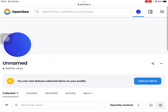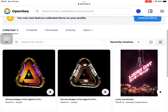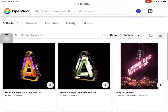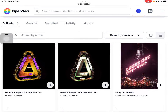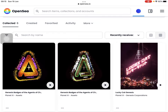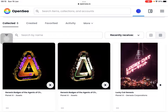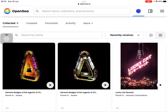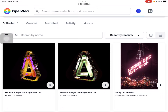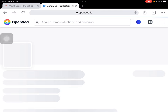In the left corner it will now show you the collected NFTs, and you will find the badges and the lucky cut that you bought. The next step to see if you own your badges is to click the Genesis Badge Agents, and it will show you what kind of badges you voted or you own.